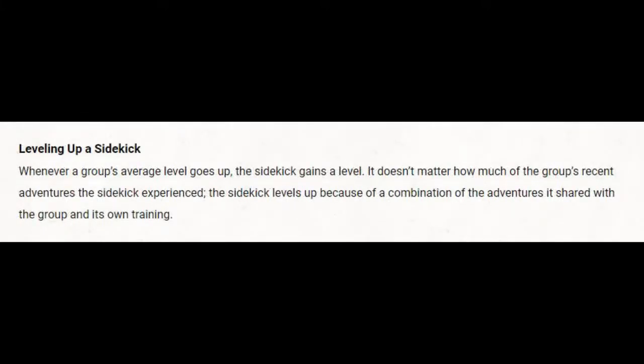Leveling up a sidekick: whenever the group's average level goes up, the sidekick gains a level — regardless of how much of the recent adventures the sidekick experienced. The sidekick levels up because of a combination of adventuring shared with the group and its own training. Even if it wasn't with you for part of the adventure, it might have been training or adventuring elsewhere. It still levels up with the group's average. Very sensible — it alleviates the problem of low-level sidekicks bumbling around with a high-level group.